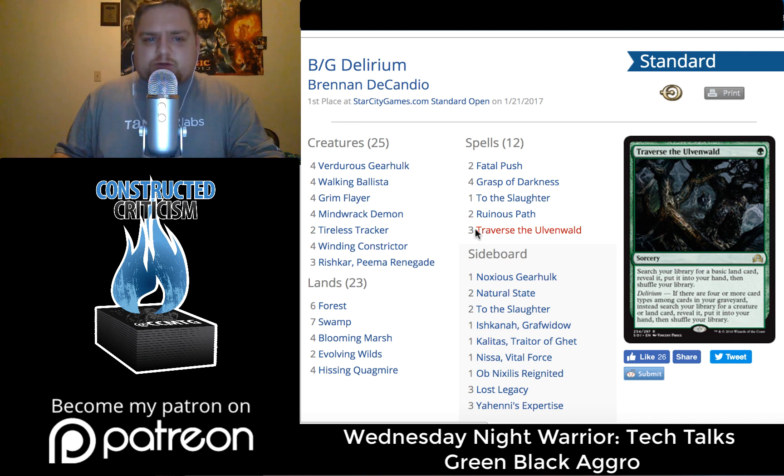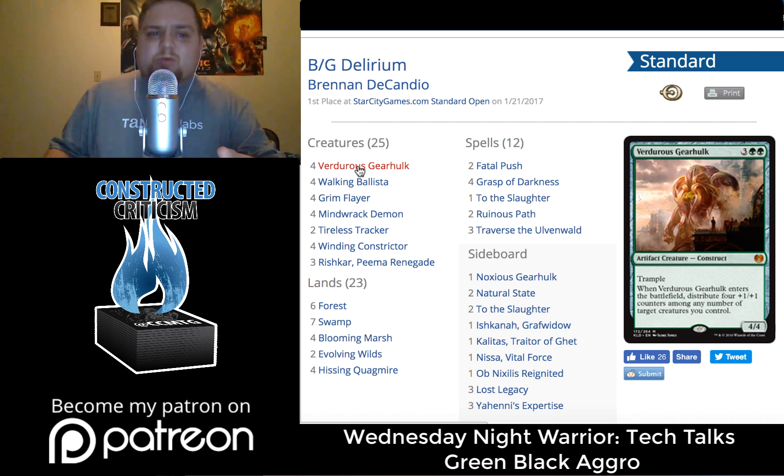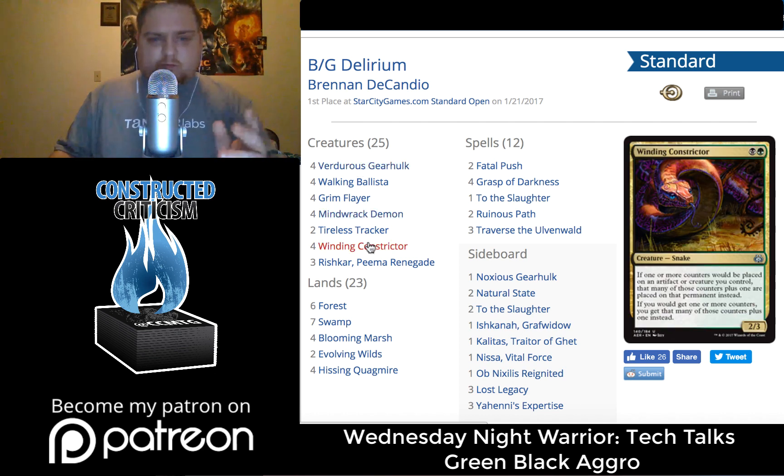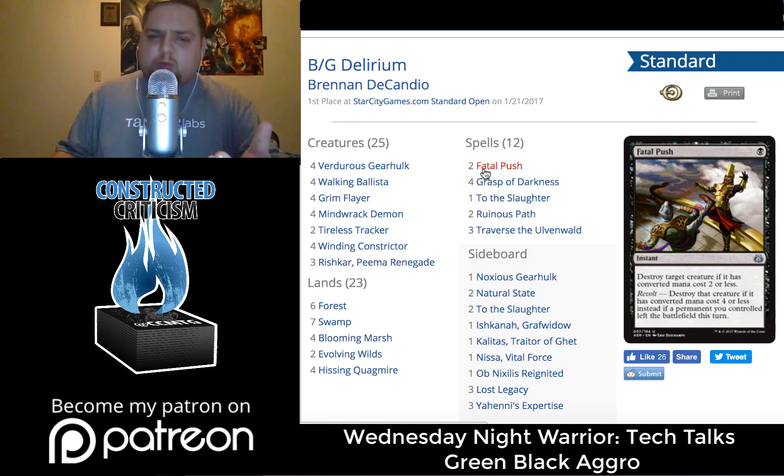You have Traverse the Ulvenwald and Grim Flares that want Delirium in your deck. One of the things you'll see in all three of these deck lists — and this is where I wanted to start — is some number of Verdurous Gearhulks, some number of Winding Constrictors, some number of Rishkar Pema Outriders, some number of Grasp of Darkness, and some number of Fatal Push. These are the key components of the deck that did well this weekend.